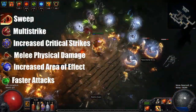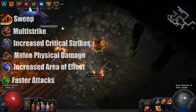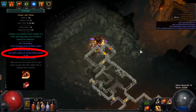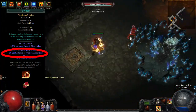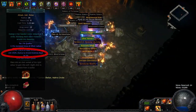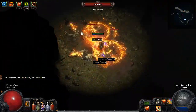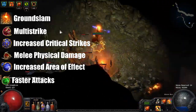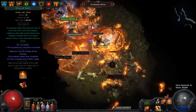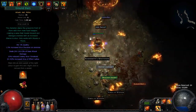Another option would be linking Multi Strike and Sweep. Sweep's bonus lies in its passive knockback chance, keeping the monsters at a safe distance and generating your power charges very quickly, as Hegemony's Era has a chance to generate power charges on knockback. And lastly, Multi Strike and Ground Slam. Ground Slam allows you to stay far away from the mobs and clear a cone in front of you instead of a whole 360 degree AOE.